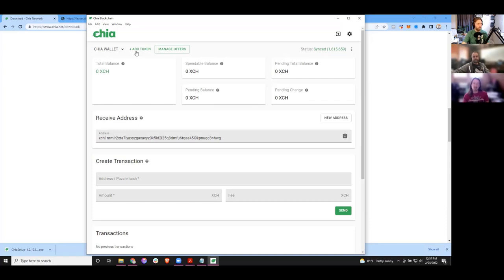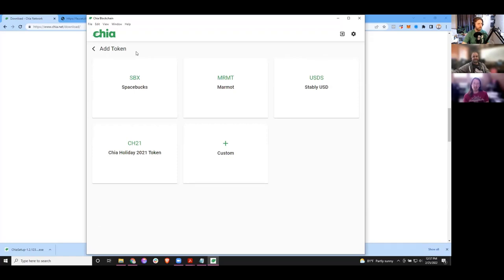There are a couple of buttons we're going to play with — add token and manage offers. This is some new stuff that Chia added. If you click add token, you'll see a list of all the blessed tokens that Chia thinks are the best. There are two meme coin things created to help people understand how CATs and tokens work in the Chia ecosystem. There's also a stablecoin — Stably USD — which is a new development. There's also the CH21 Chia holiday token. These are tokens comparable to an ERC-20 on Ethereum.